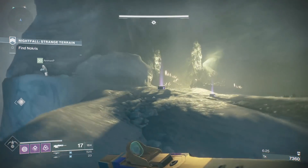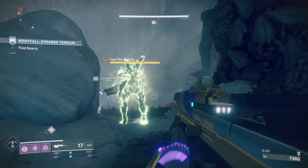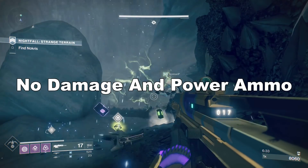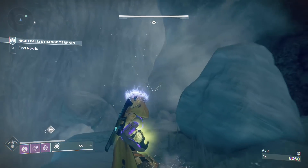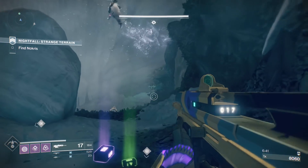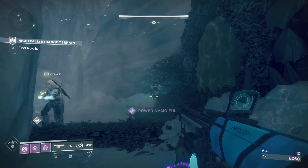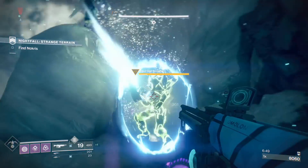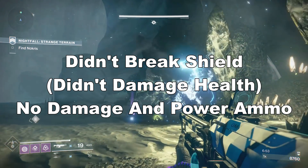Someone noted that majors and ultras do not drop power ammo 100% of the time, to which Hamrick replied: 'Bug, and it's on the list of things we will be looking into fixes for.' Obviously not high priority. If Hamrick says it's a bug, then it's safe to assume that power ammo should drop for every member of your fireteam when killed under normal circumstances — normal being in the same area and you're not dead. From what I can gather, orange and yellow bars should drop power ammo every time for everyone, and it's not working properly for fireteams.